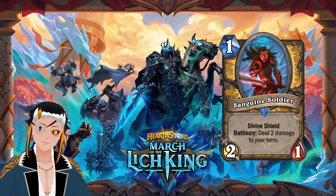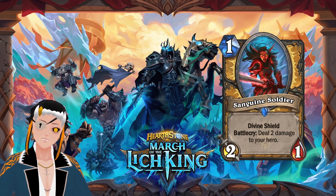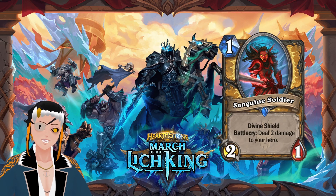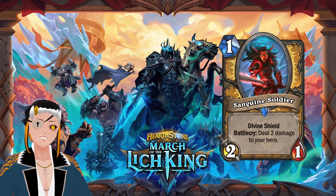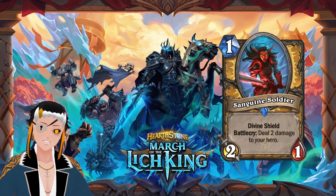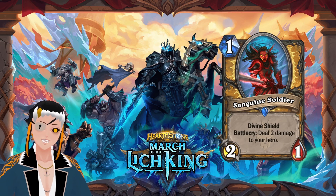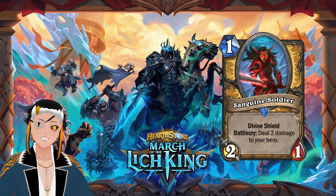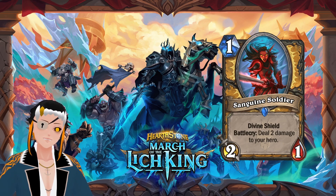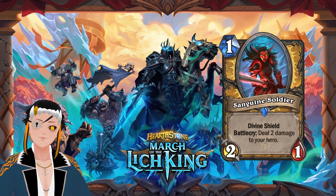The next card revealed is Sanguine Soldier, which is a one-cost, two-attack, one-HP divine shield minion with a battlecry: deal two damage to your hero. The stat line is a little bit weak. However, the divine shield makes up for it because you can't just ping this instantly with the hero power, which means a card like this is actually probably incredibly playable in that type of divine shield aggro deck. It also continues the lore interaction with the mechanics of all these cards. I can't see a world where this doesn't see play — there is enough divine shield synergy right now, and I think we've finally reached the breaking point.